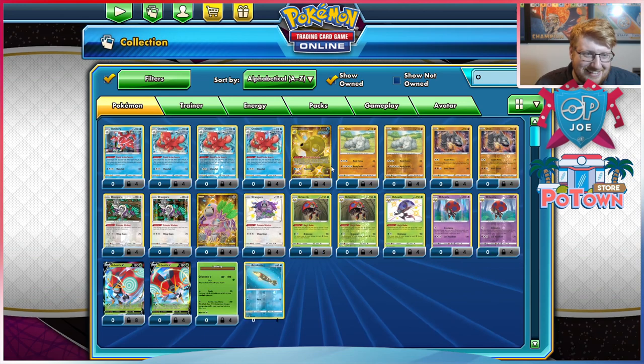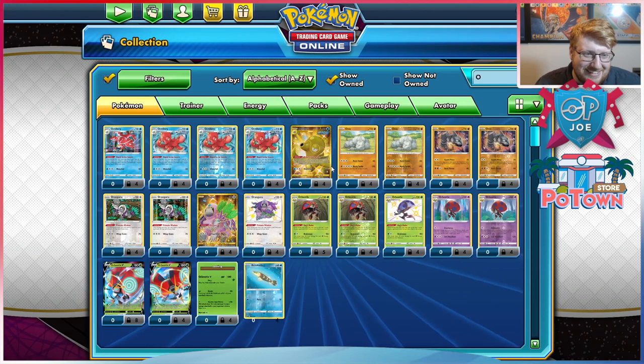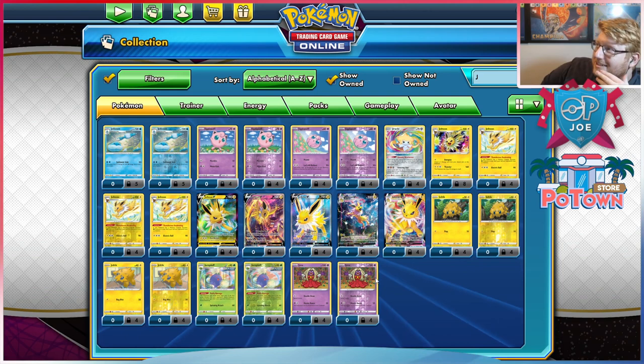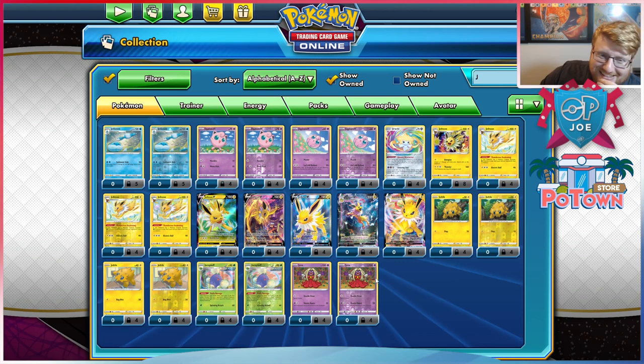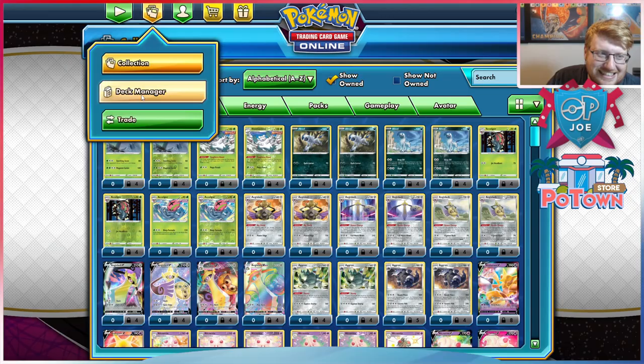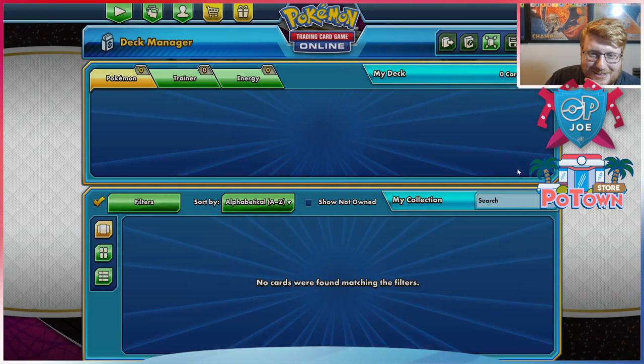Wait a minute — where are my O's? Eternatus Ekans... is it playable? My maximum bench damage would be around 40, and any time anything gets knocked out we just have to recover. I'll try and build Jolteon-Orbeetle instead, mostly because I think it's probably going to be more interesting and I can see us having a win condition.